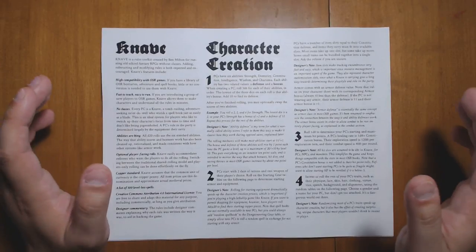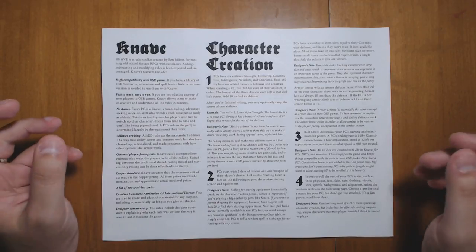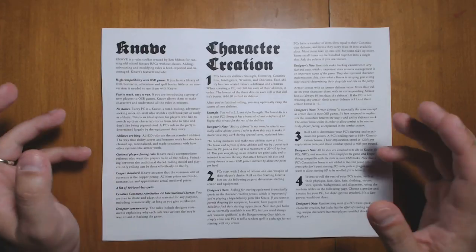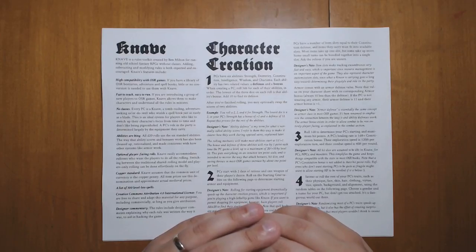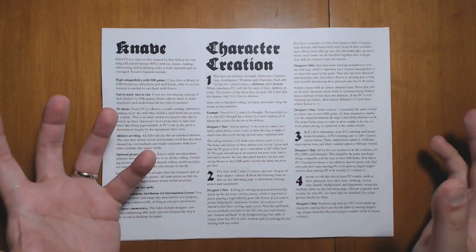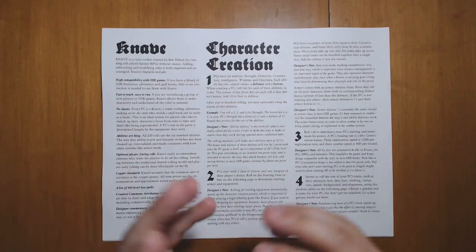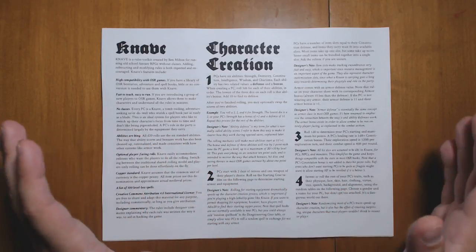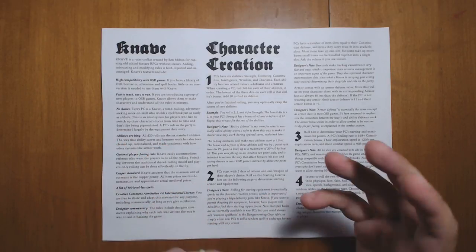Welcome back to Questing Beast. I'm Ben. Today we're going to be taking a look at Knave, which is my follow-up to Maze Rats. It is a short, very fast, very easy to understand OSR game, but unlike Maze Rats, it is highly compatible with typical OSR materials. If you have OSR monster manuals, adventures, and dungeons, it's going to be highly compatible — you won't have to do much modifying at all. It is also completely classless, and character customization is mostly based on the items that you carry.